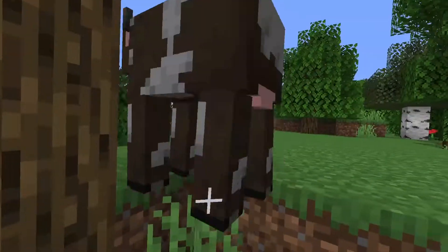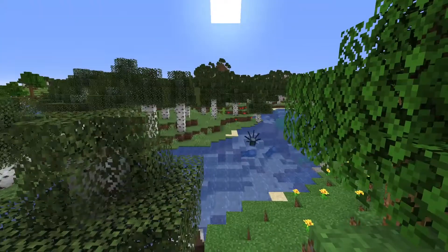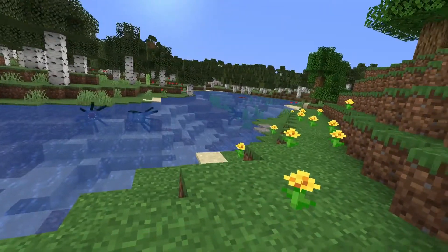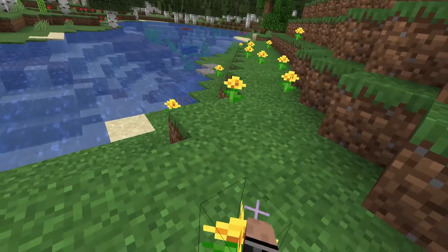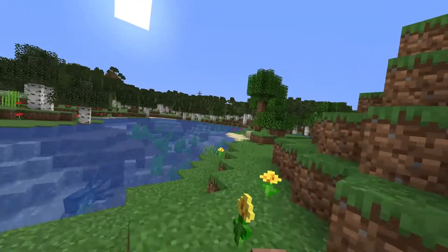There's a cow here, let's try and punch him. This is hard. So I can either use the trigger to punch things or I can actually move my hand like this. So if I go up to a flower, I have to get really close if I want to do it that way. I'm just gonna use the trigger for the most part, unless I'm like really close to something.